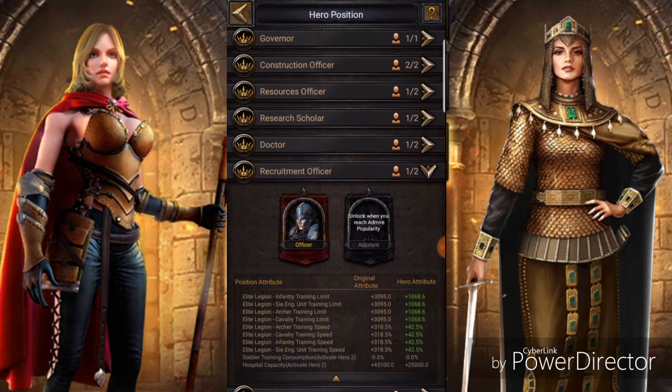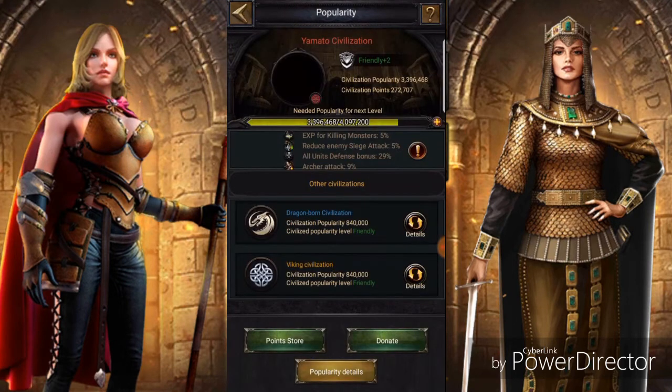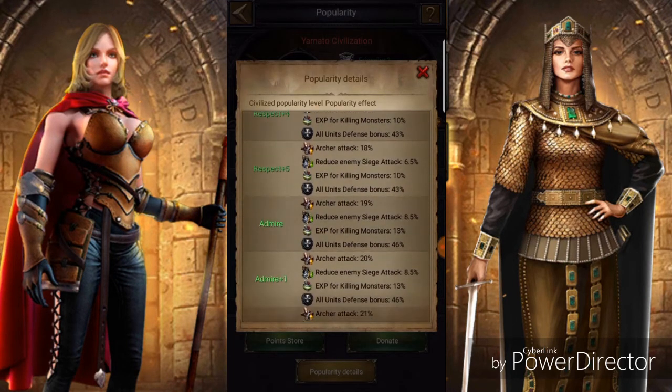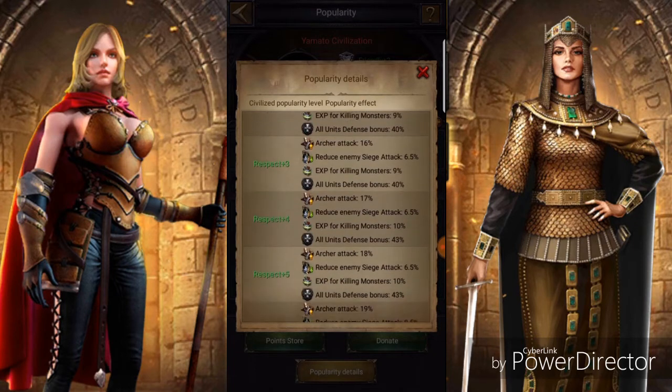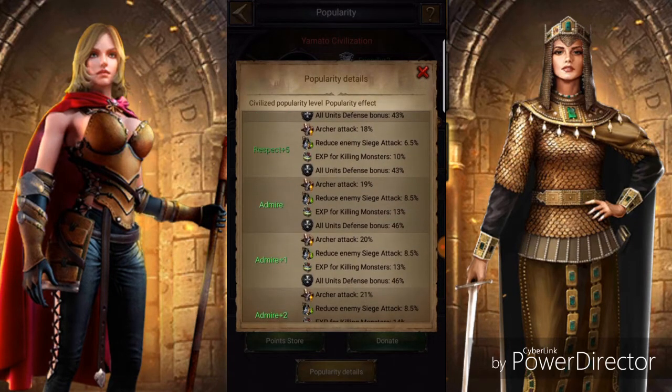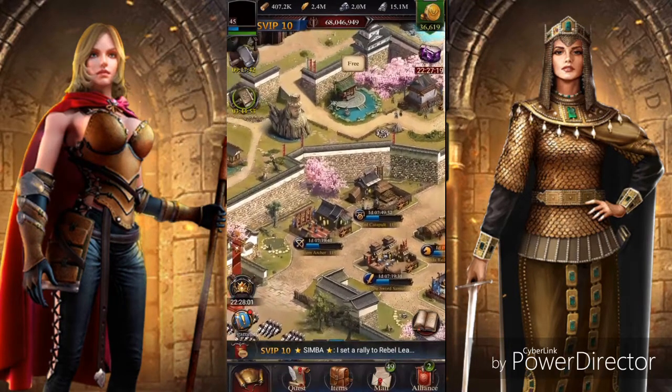If you go back in and look at the very bottom, there's your hospital capacity. But Activate Hero 2 - unlock when you reach Admire popularity. You've got to get past Friendly, go all the way through Respect, and then when you get to Admire, you can get that second hero slot and then you'll get your hospital cap back.